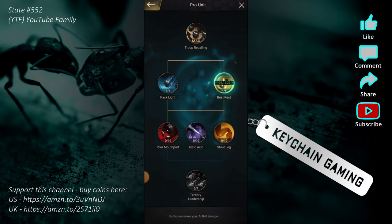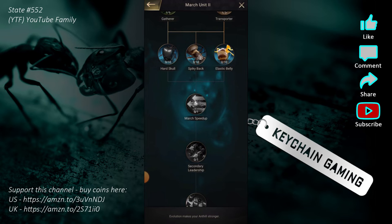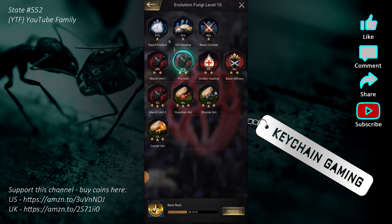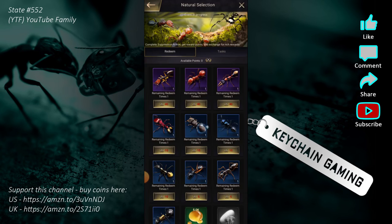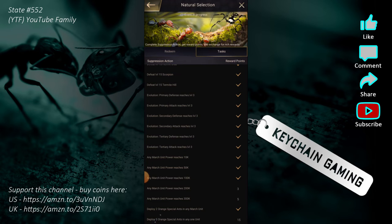I have to max those all out to level 10 to unlock the third slot. I'll probably unlock the secondary march for my third march unit first. The reason I was going for the Pro Unit is there's an ongoing quest called 'Natural Selection' for new players, and one hard task is deploying three orange ants in any one unit — so I need the third slot unlocked. I now have a third gold ant, so once I unlock that slot I can put them in, get 15 points, and earn some rewards.